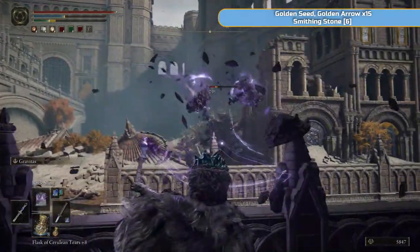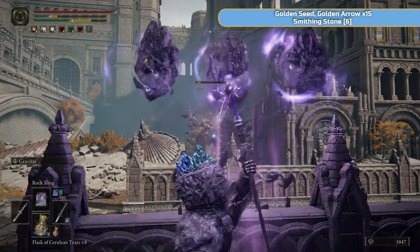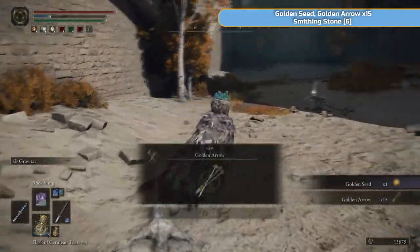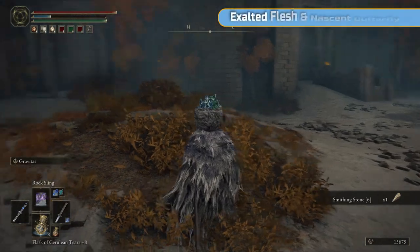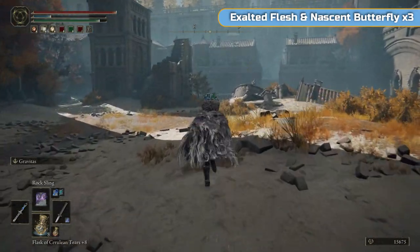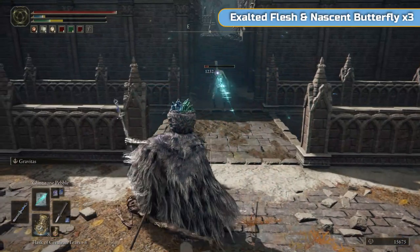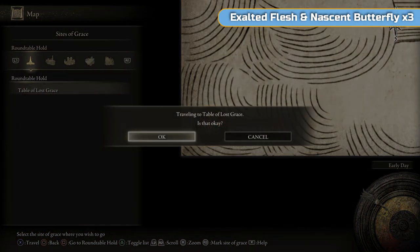You don't want to fight these things up close. This is going to give us a golden seed, which is actually the last one we need, but it's not the reason we're down here. We're going to get a smithing stone 6 — which is this one here, it's an easy quick one to get. We'll grab a couple of others as we move through this video and that will be us done with smithing stone 6. I just run back since there was one following me but it's extremely slow, and now I can use the map and teleport out.